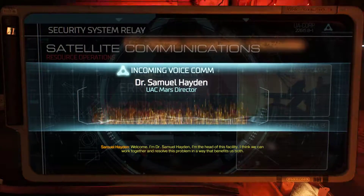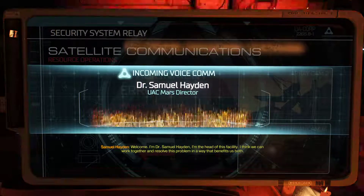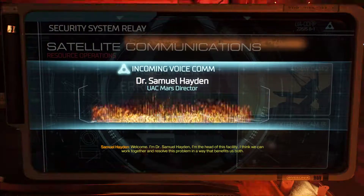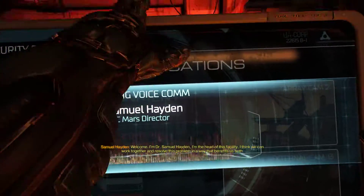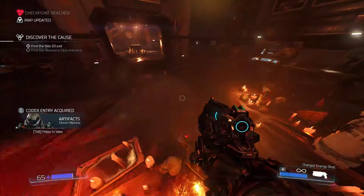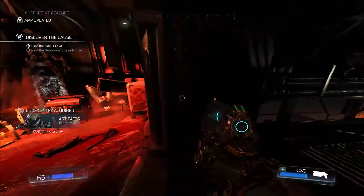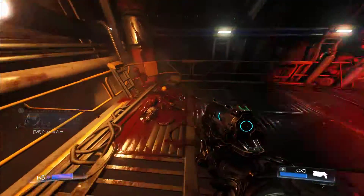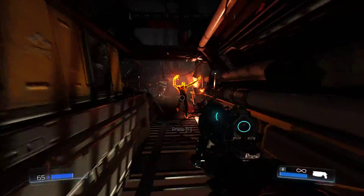Dr. Samuel Hayden introduces himself: 'I'm the head of this facility. I think we can work together and resolve this problem in a way that benefits us both.' And Doom Guy's basically just like - shut up. Doom Marine needs no plot, Doom Marine just wants to kill things. That's basically his job.